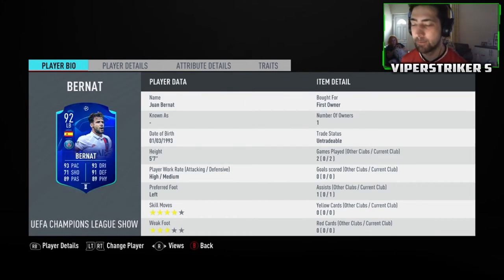There are two cards for the Showdown — one from PSG and one from RB Leipzig. Obviously the winner of the tie will get an upgrade and the loser will stay at the 92 rating.